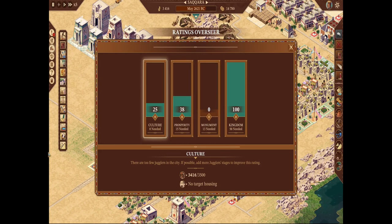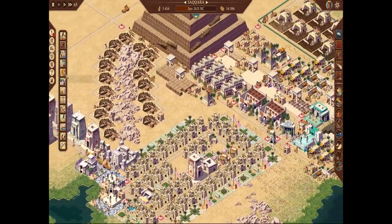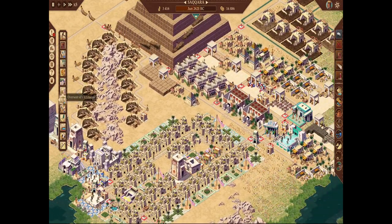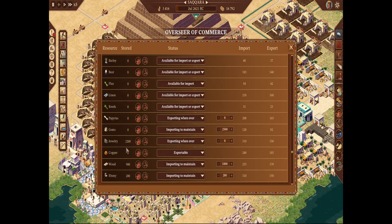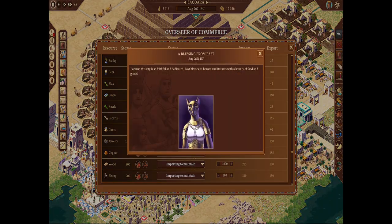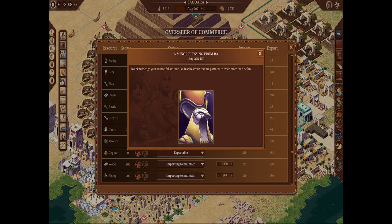Now I know where my linen went, so I'm going to go back to my trade ratings, remind my trade settings for linen. I'll import to maintain 500. Once I get my 500, I turn this off and dispatch it to the temple — then it's good to go.